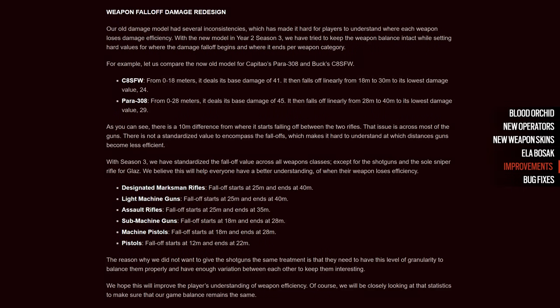In the past, the distance at which drop-off started was pretty much unique to each gun, making it virtually impossible to understand the strengths and limitations of each of the weapons. With Blood Orchid, things have become much simpler. We now only have four different damage drop-off models that apply to the six different types of firearms in the game. Machine guns and designated marksman rifles or DMRs have the greatest reach with a drop-off starting at 25m and ending at 40m. Then we have the assault rifles with 25–35m, the SMGs and machine pistols with 18–28m and last and least, the pistols with a drop-off between 12 and 22m.